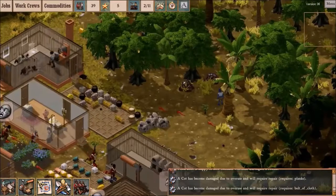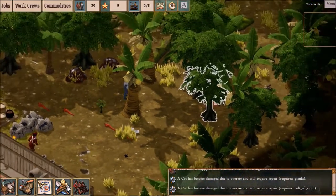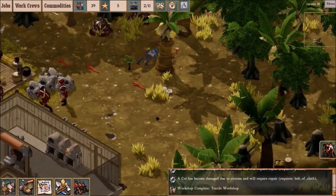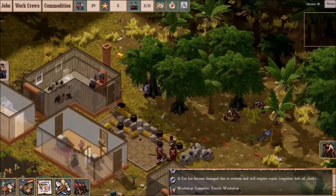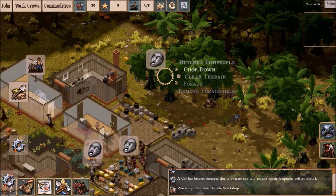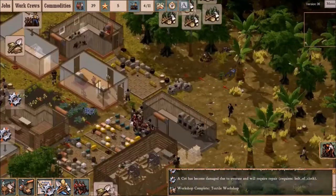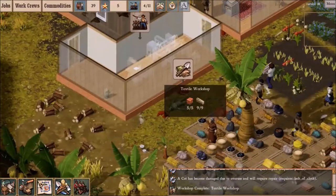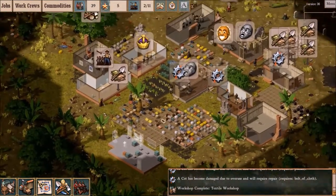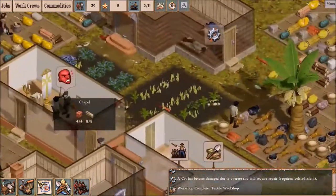Keeping the colony plenty busy. Uh-oh, this fishman is shooting at someone — he's shooting at my aristocrat! Oh, my poet. I'm actually going to push the tree line back a bit because I've expanded so far I'm actually running out of space. The mysterious door. The textile workshop is complete — sort of. It's got no doors and no machinery, and the windows aren't done either.